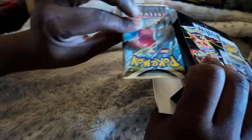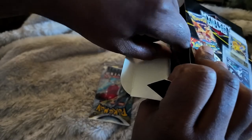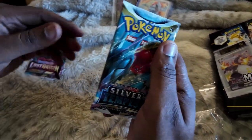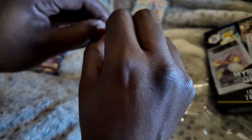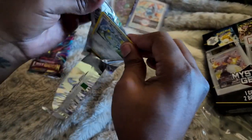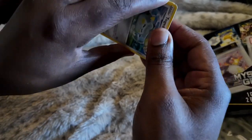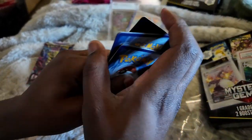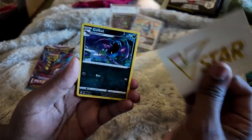This time we got Silver Tempest and another Lost Origins — no chase pack again — but let's see if we can get Lugia and/or Giratina. Lugia has forever eluded me; I have never pulled it. We'll try it and see what we can get.